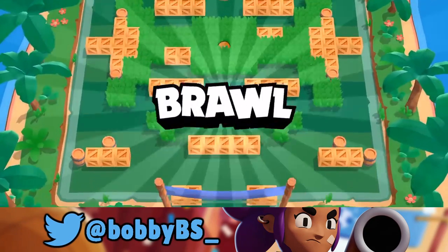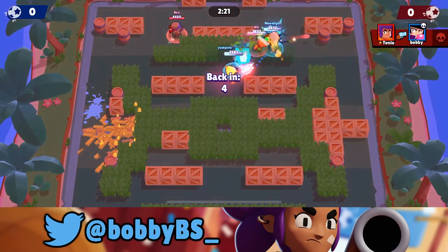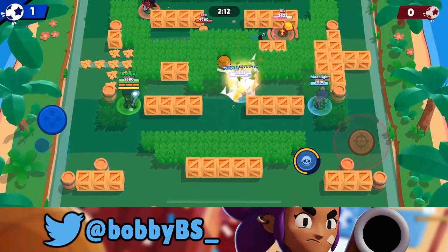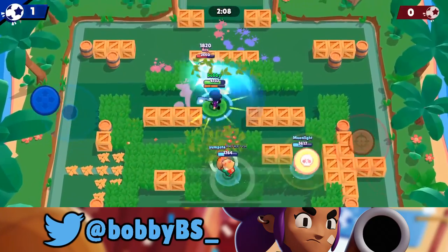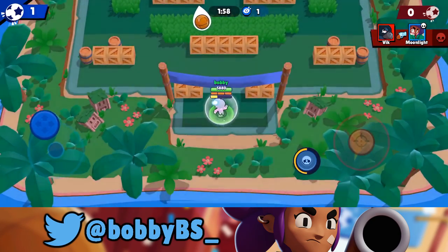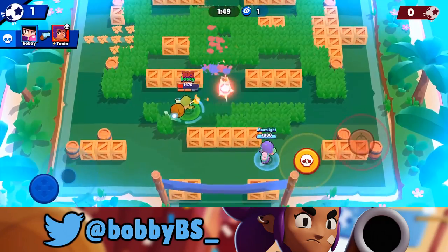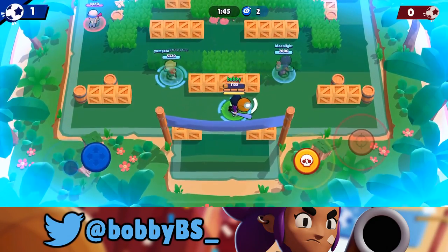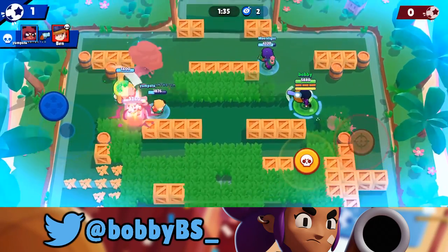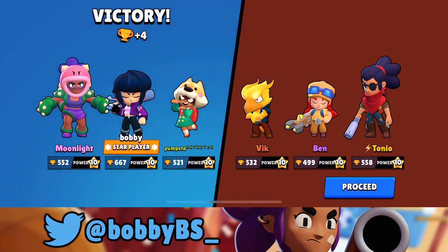Here we go into the third game — basically the opposite, a more rangy team with that annoying poking Crow. We push the Shelly back; she's only a three-shot for us. We push the middle, get the super off, and somehow take out the turret and kill the Jesse too. We baited the Shelly's super, heal up fully, and stay away from the Crow. The Shelly's in the grass but didn't account for how fast we move, and we just run right by her to score. Another star player — three quick easy wins.